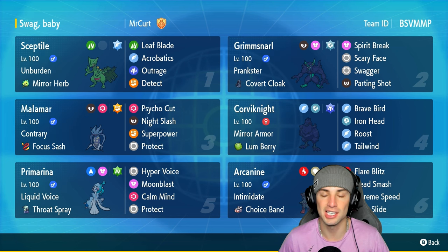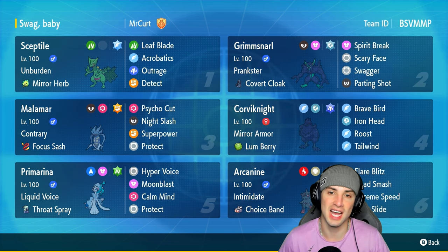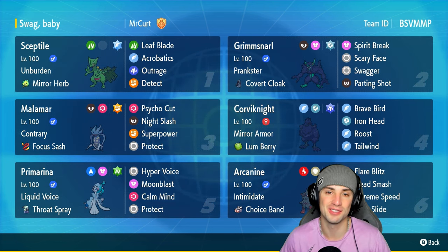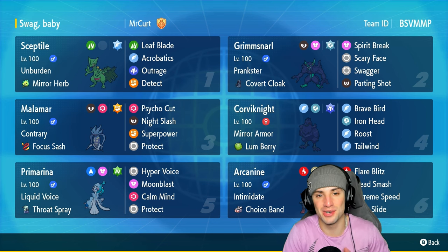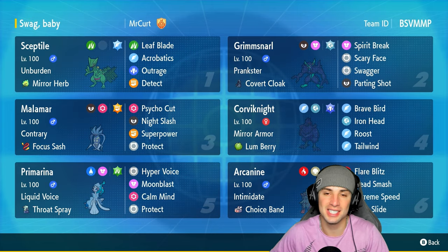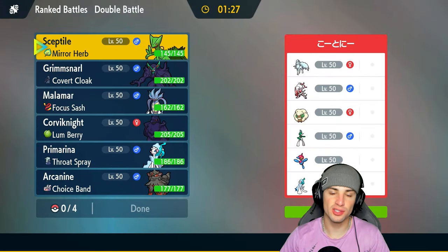Arcanine is a big time physical attacker with the Choice Band, and Primarina is a nice special attacker with Calm Mind and Throat Spray as its item. If you want to run the team yourself, the rental code is in the top right corner. If you enjoy today's video don't forget to smash that like button and subscribe to the channel — but without further ado, let's hop into match number one showcasing Sceptile.